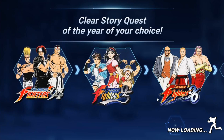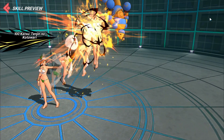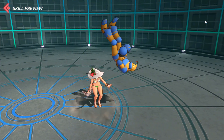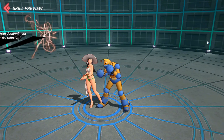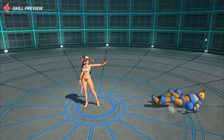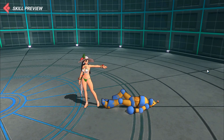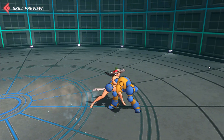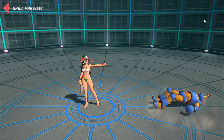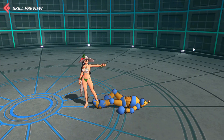Looking at her animations — the skills are fairly fast. The first skill changes from low to high, good for getting enemies on the ground. The other two skills knock enemies up in the air. She looks like a decent character, and definitely for a free character she's pretty freaking sweet.